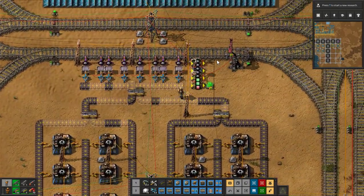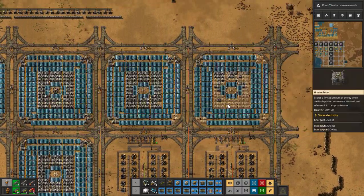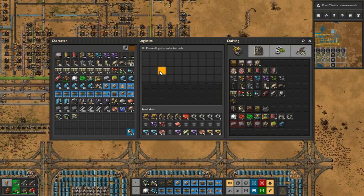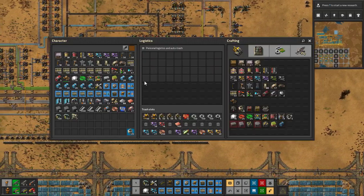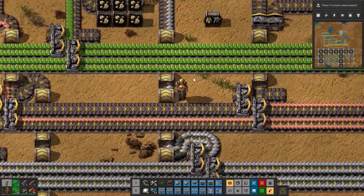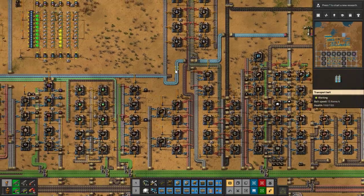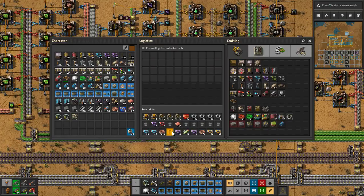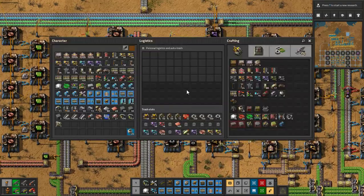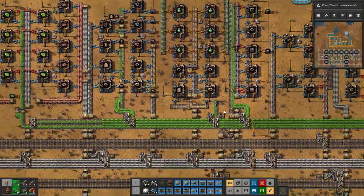We need to make the same thing for copper wire also and we'll see how things go, but before that let's grab the belts. We need belts — let me turn off these so the bots don't do that, because it's just wasting time. Auto save is done. Now we need yellow inserters and belts. We have blues, we have purples, we need those. Let me go grab the lights.